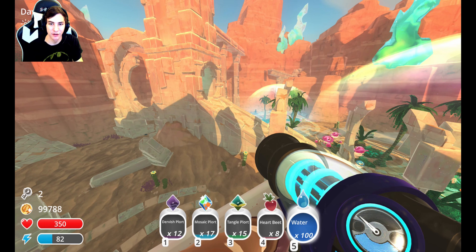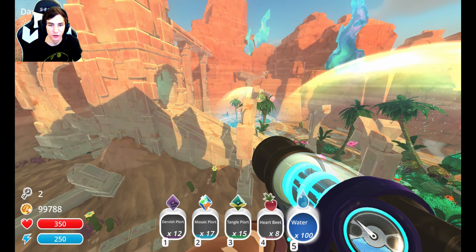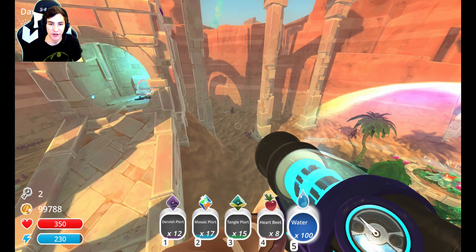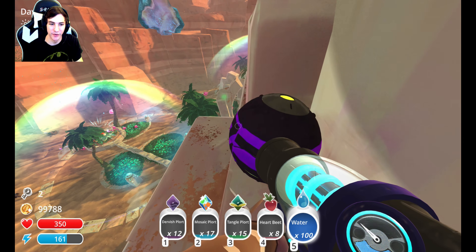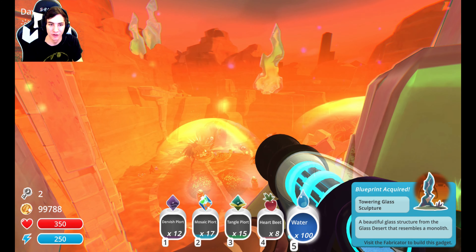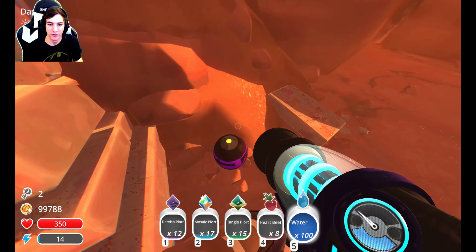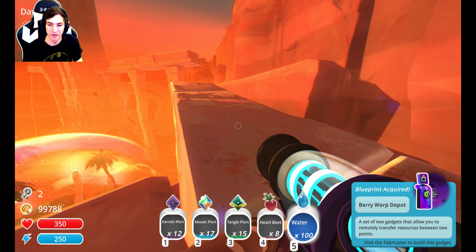I believe I saw a treasure pot over here earlier, so I'm going to fly to it. What did we get? Ooh — Towering Glass Sculpture, I like that. Now I can't see anything because it's ablaze. There is something over here — Berry Warp Depot. I'm guessing berry is just the color of it.